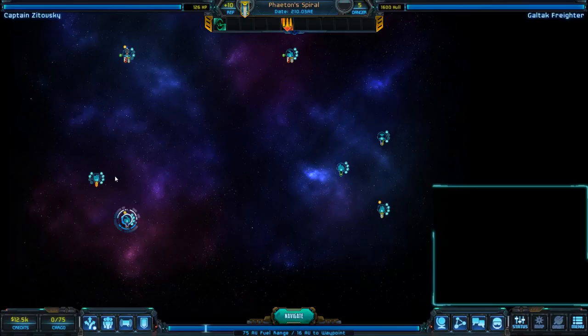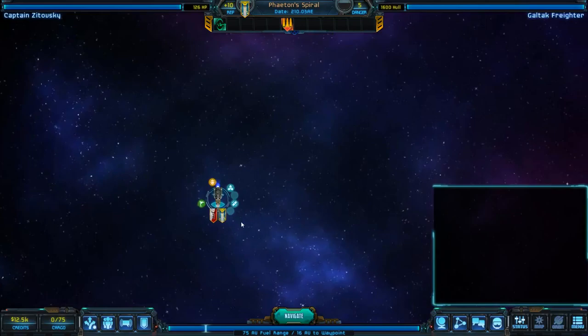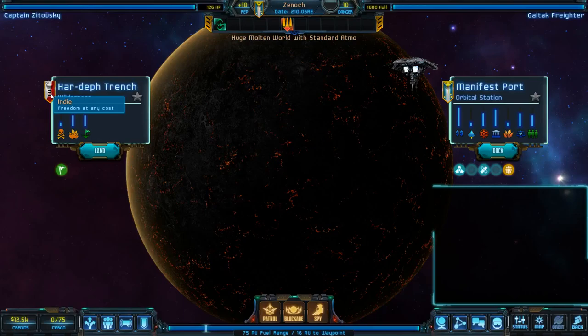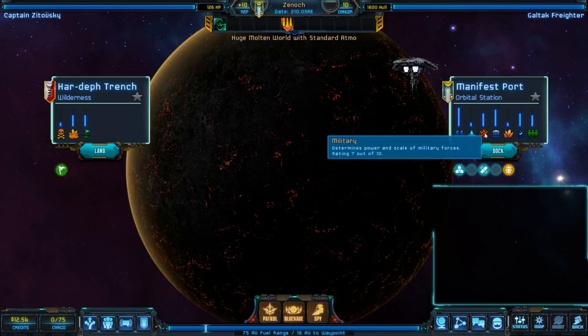Let's go ahead and start by going to the planet that we start off with, which has two areas that are controlled. We have a huge molten world of standard Atma, which is interesting. We have a wilderness area we can explore that is Indy — freedom from anybody. We may actually want to do exploration here eventually, but we want to lock in on trading. Looking at Manifest Port, they have a very strong economy, which makes sense because they have the trade bonus. They have a crappy starport, pretty good government, not a lot of spice, trade law 7 of 10, and the population is pretty good.